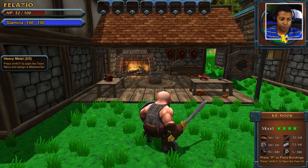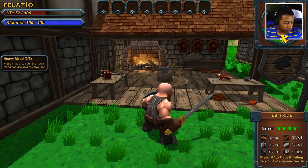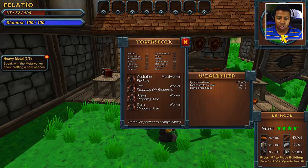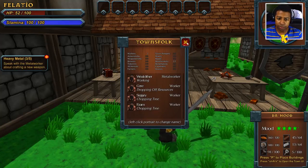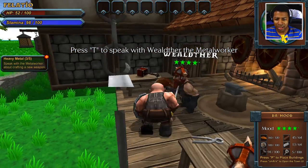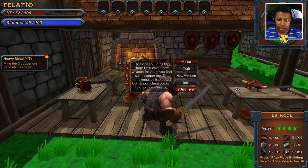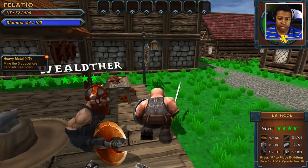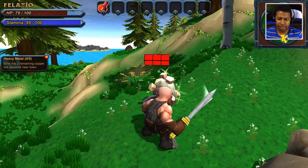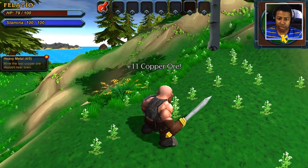We got the quest updated: press Shift+V to open the town menu. We can assign a metalworker. I guess all we had to do is press that little plus sign — it seems like it randomly assorts who gets what job. Welther got the new job of metalworker. Welther, you got some new clothes! Looking good, Welther. 'Thanks for building the shop. I can craft a new weapon for you.' Nice — so he's building us a new weapon, but we gotta get some resources for Welther. Alright, we got some ore, baby!